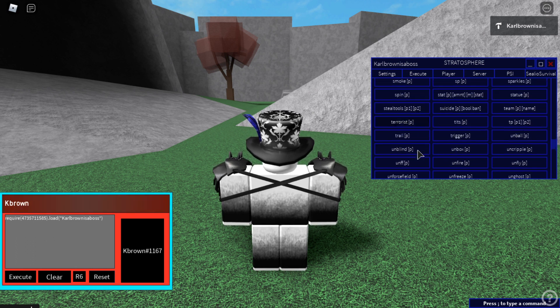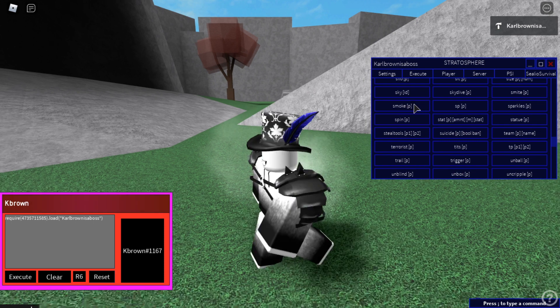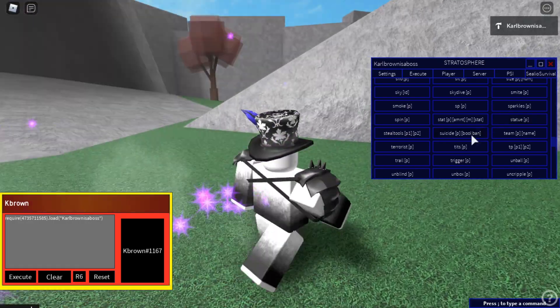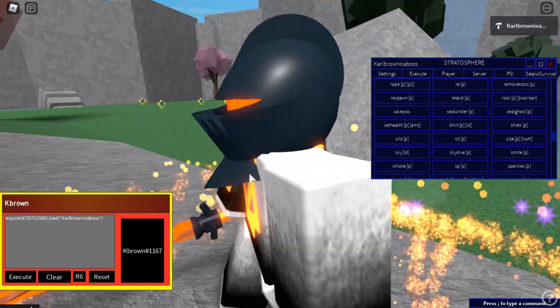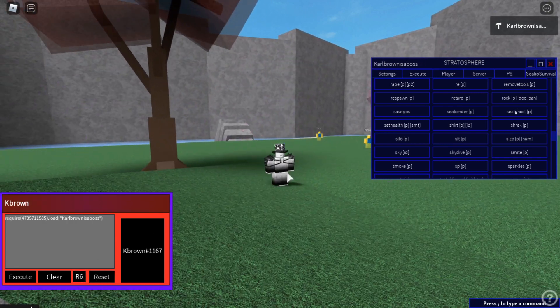Let's see what else I can do. I can blind myself, give myself a force field, make myself smoke, give myself sparkles. Seal cinder? Oh, what? Okay, I wasn't expecting that, but that's kind of cool.